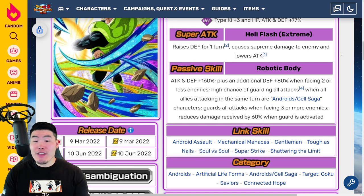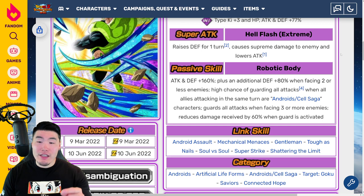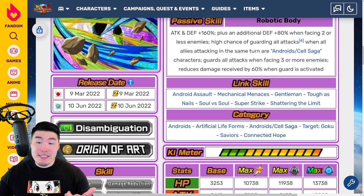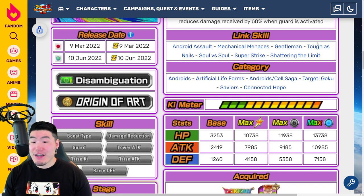His passive is attack and defense plus 160%, plus an additional defense plus 80% when facing two or less enemies. High chance of guarding all attacks when all allies attacking in the same turn are androids slash Cell Saga characters, and guards all attacks when facing three or more enemies, reducing damage received by 60% when guard is activated. His links are Android Assault, Mechanical Menaces, Gentlemen, Toughest Nails, Soul vs. Soul, Super Strike, and Shattering the Limit. Categories are Androids, Artificial Life Forms, Androids slash Cell Saga, Target: Goku, Saviors, and Connected Hope.